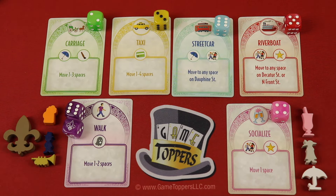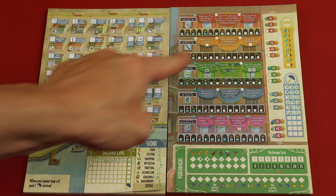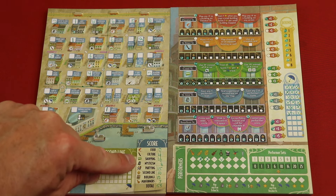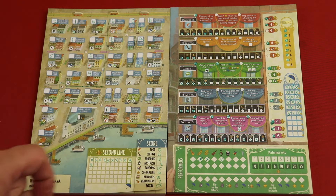So let's show you what you're trying to do, then we'll come back and show you how you do it. Each player is going to get two sheets - you have sort of the city here and then you have all the bonus tracks. At the end of the game you'll be scoring for all different types of activities like food, culture, shopping, mysticism, and partying. And those all have to do with these lines over here.